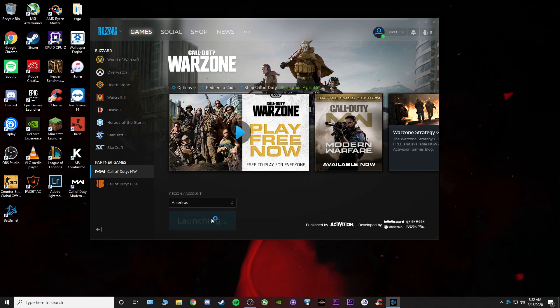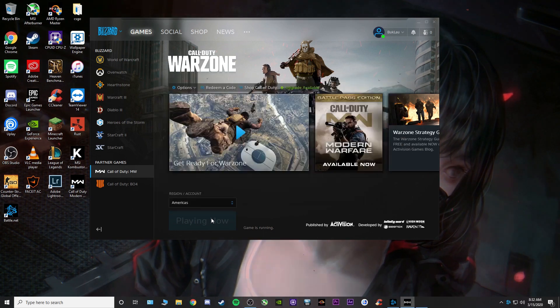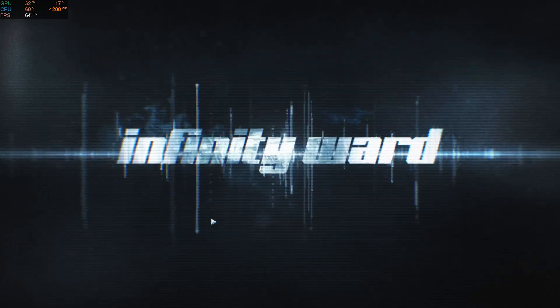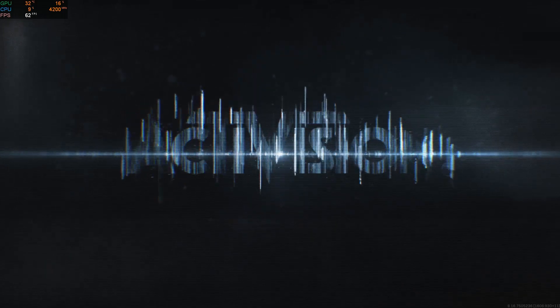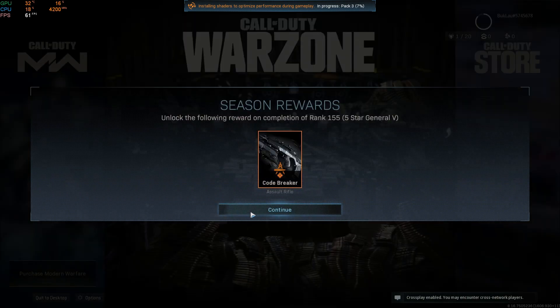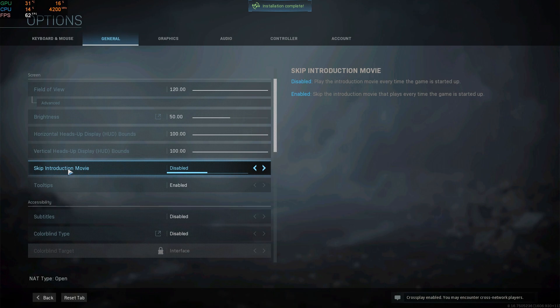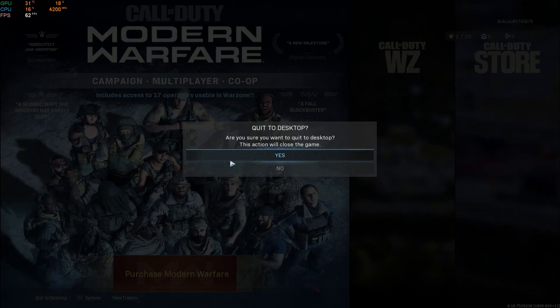So what you want to do is launch it. Gotta wait because we have a slow computer. Drink some tea. Skip. Go down here — two options. Go to General, scroll down, go to Skip Introduction Movie and enable that. Press back, quit to desktop, press Yes.